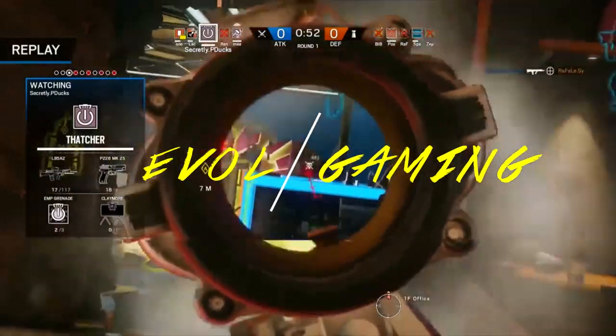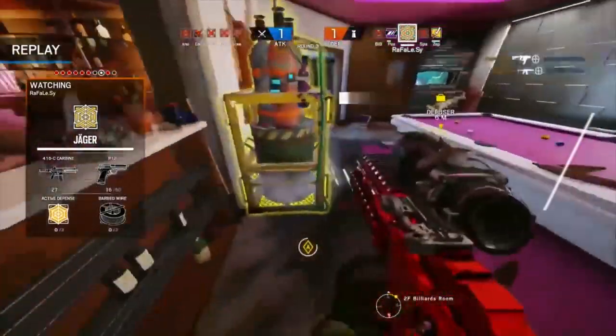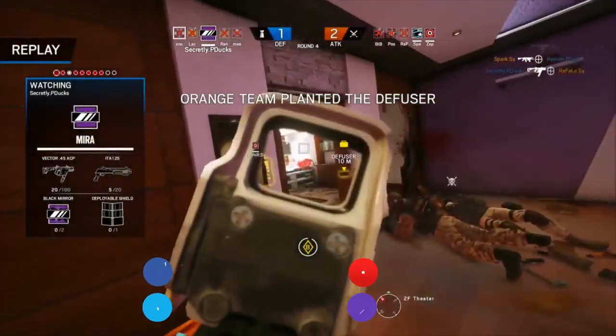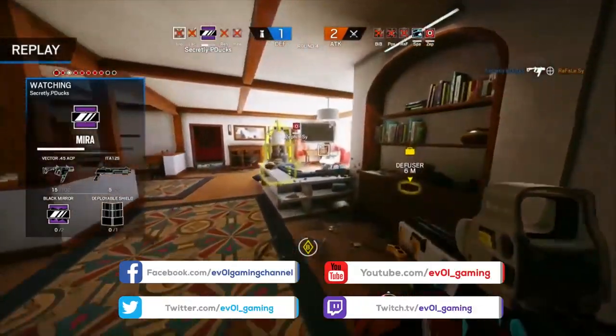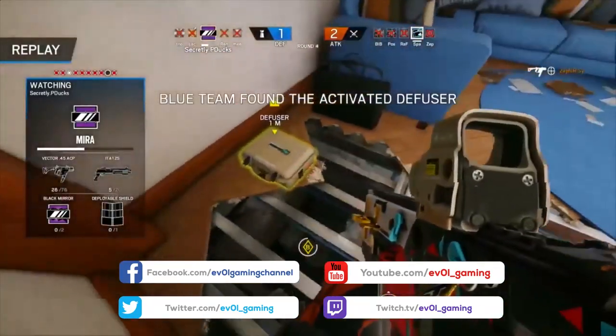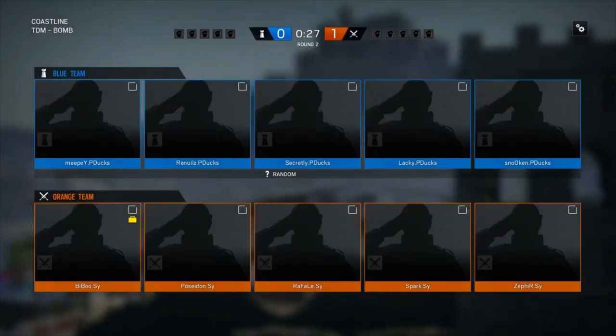Hi guys, it's time for a new ESL Pro League match breakdown where I show you how the real pros do it. In today's video I will show you how Playing Ducks set up their defense against Supremacy on the map Coastline, and the objective Sunrise Bar and Blue Bar. This is part of a series that I'm doing, so if you're new here, don't forget to subscribe and check my channel for more pro league breakdowns just like this one.